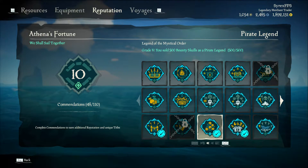To unlock both skins you need to sell 500 bounty skulls as a pirate legend. The skulls you sold before reaching pirate legend are not counting.